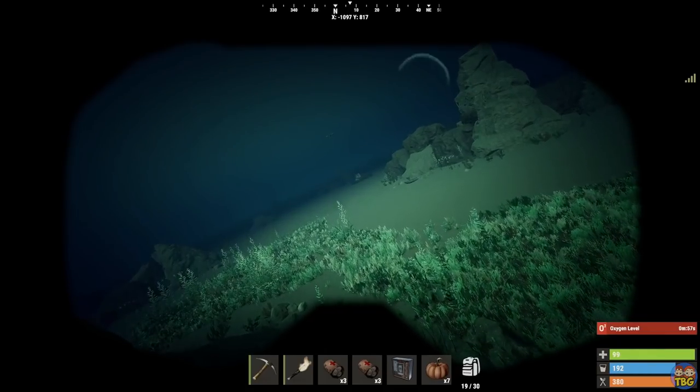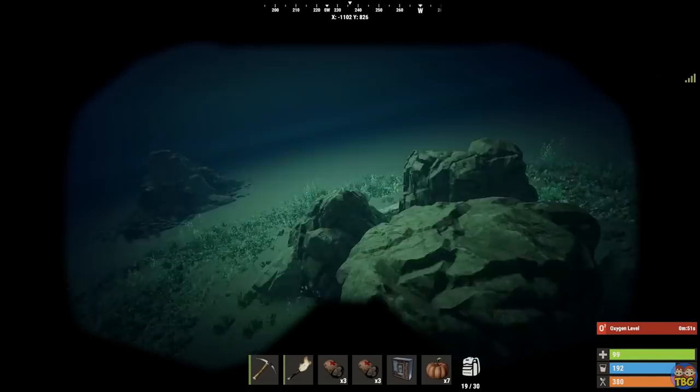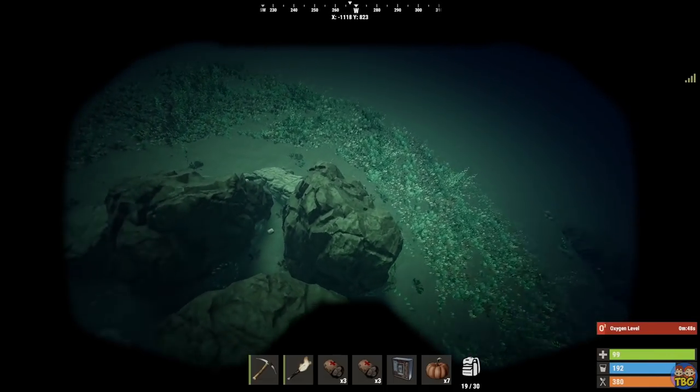Of course, there are higher risk strategies such as taking on Bradley, or the attack helicopter, or the elite crates on top of launch, that can offer up better HQM, but the underwater chests are a very serious contender when it comes to speed versus risk.